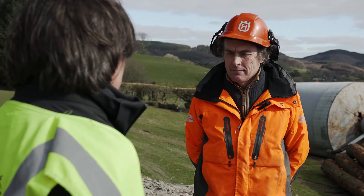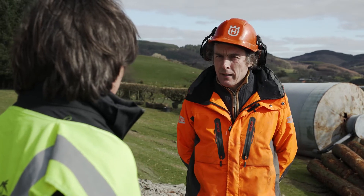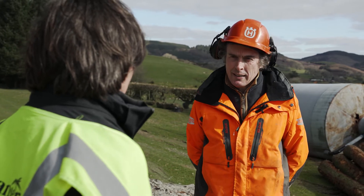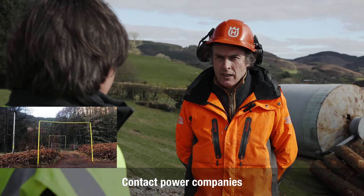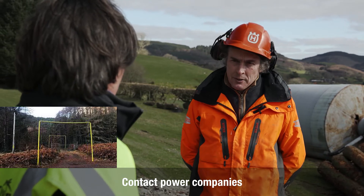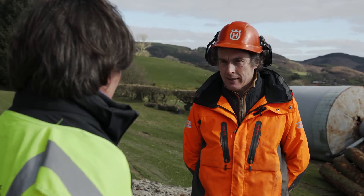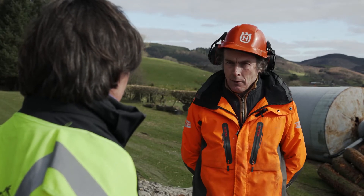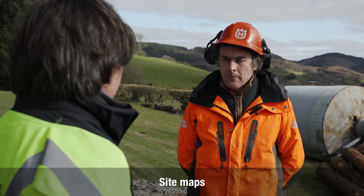In relation to power lines as a hazard on site, if there are power lines you've got to cross under, you need to know how to do that safely. Ideally, goalposts should be erected. You need to talk to the power line company first and they'll tell you what the clearance and goalpost height should be. You also need to know how tall your machine is — there should be a sticker in the cab telling the operator the machine height. The operator should also be given a site map or briefing explaining where the crossing points and power lines are.